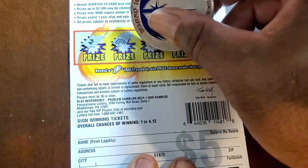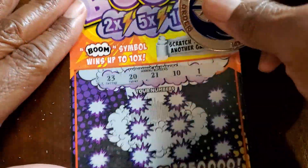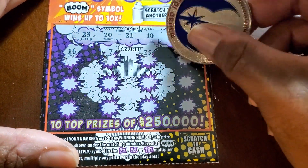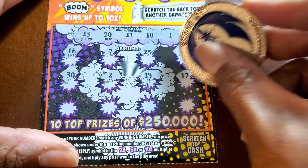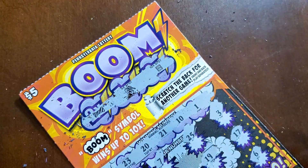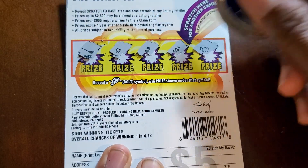Alright, let's check the back — we got Broken Pac-Man, Rainbow, Umbrella, Moon, and Cloud. Let's check the results. 23, 20, 21, 10, and 1. 16, no teens. 7, 25, 3, 30, 2. We need a 1. 19, 17. We have no teens up there — we have 15, 18, 12, and 6. Alright, I don't have any. No multiplier. Last ticket — let's see if we can pad our profit. Nothing on that one.